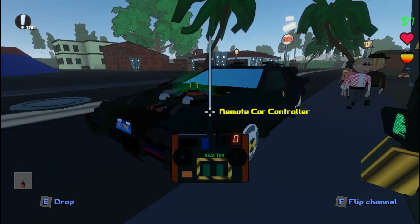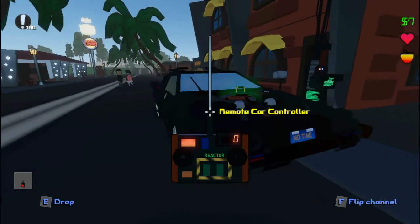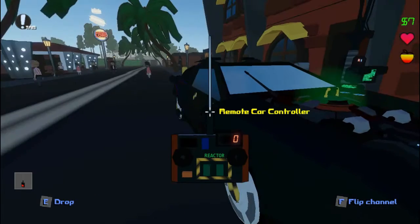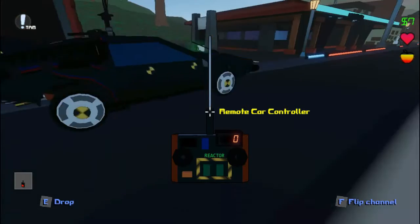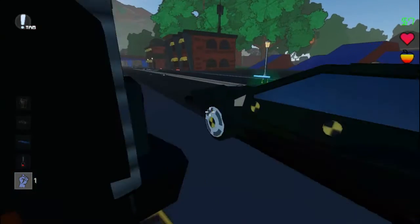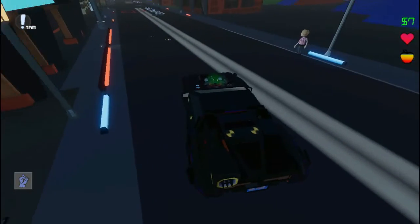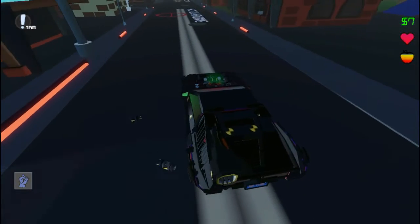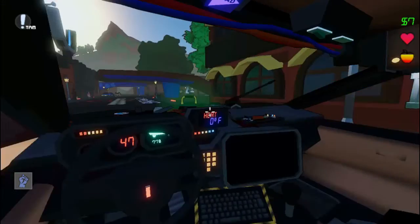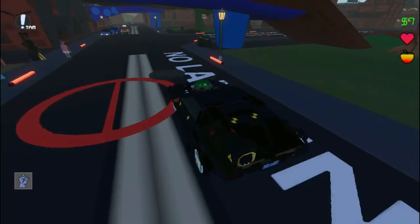I already crafted the remote control car device. You press F to deploy it, and when you press F you can now move your car. You can also time travel with it and turn on cooling and everything. So what we're going to do in today's episode is go and try this out. I need to do this very carefully because time moves fast — one minute is like nine seconds.